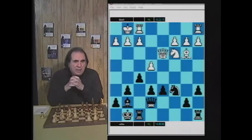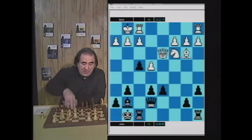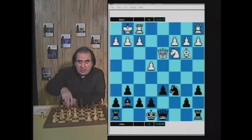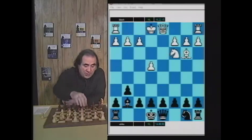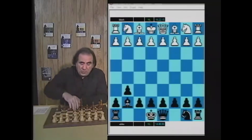This is the second example where white did not win the d6 pawn, and both times black got a very good position. The knight is going to go to e5 with the possibility of playing e4, f4, Ne5 and f3 — black did very well. This is the second game with the same exact outcome: white did not win the pawn and white cannot get an advantage. There are a couple of other possibilities for white, but none win the pawn.